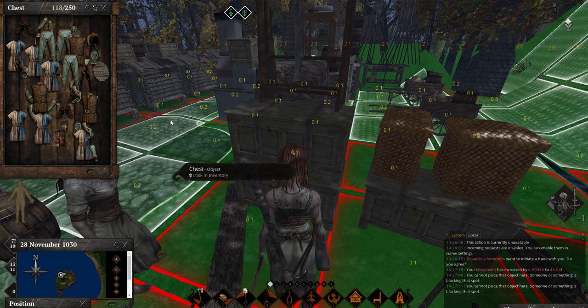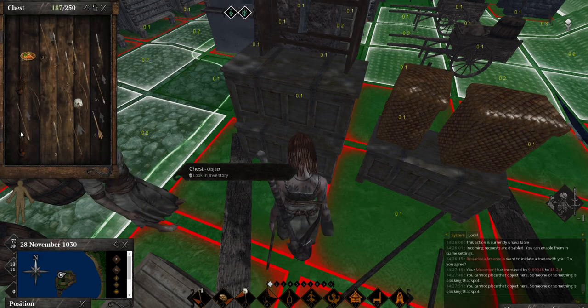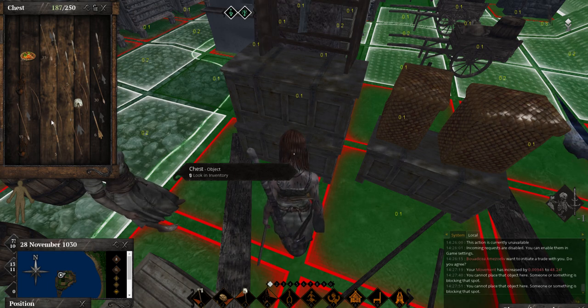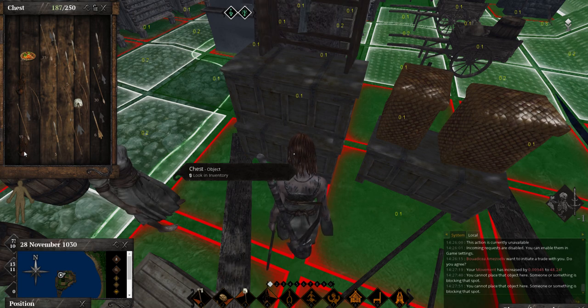If you look in this chest - this is armor. Sorry, the bottom one is the weapons. Grab yourself a couple slings - put one sling in there, we leave one.